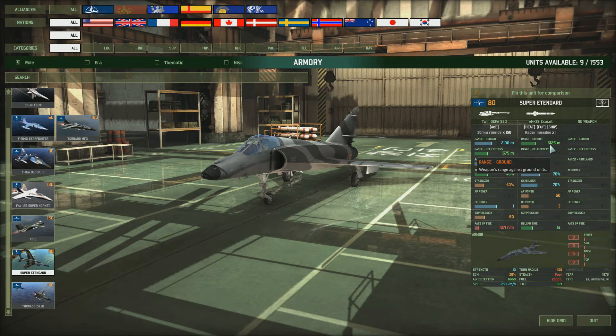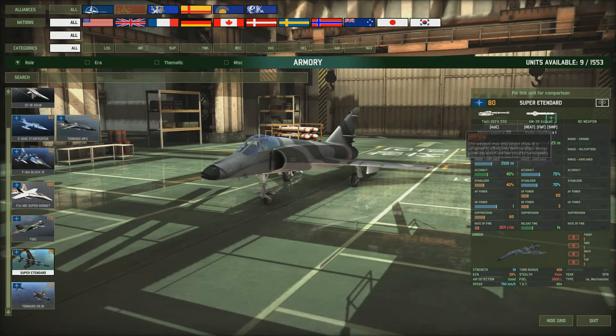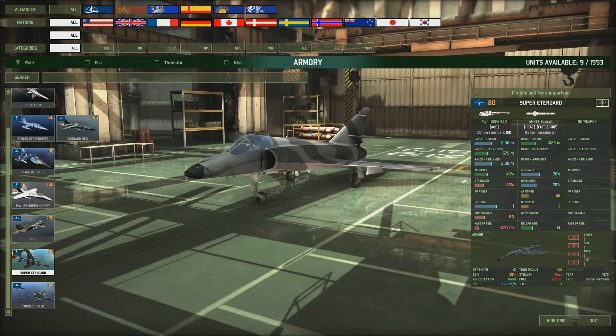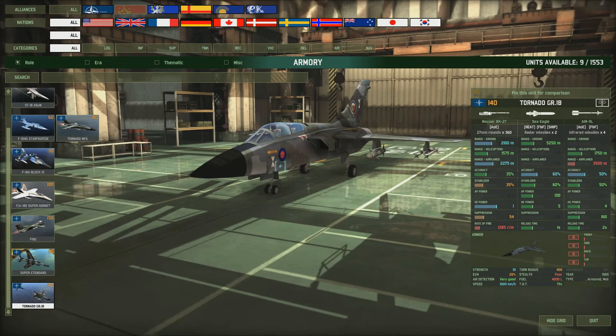Then we've got the Super Étendard - this has got a beautiful missile, the Exocet AM39, with huge range: 6125 meters. It's only got one missile but it's got a really nice accuracy and stabilizer. The AP power is only 60 though. Perhaps useful for picking off single ships. The problem is the one missile. It's unlikely to get shot down - decent ECM - but if it had two of these Exocet missiles it would be unbelievably good. It's only 80 points, but with only one missile it's a limited option.